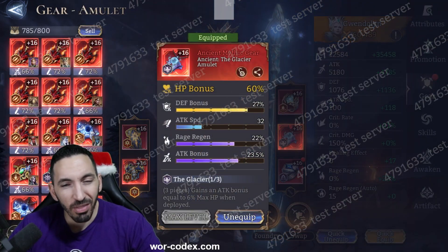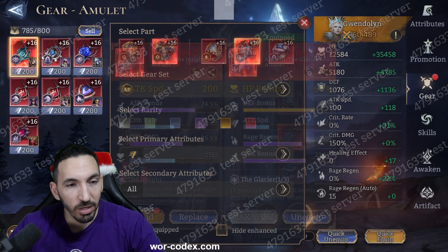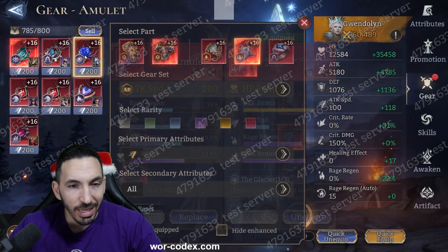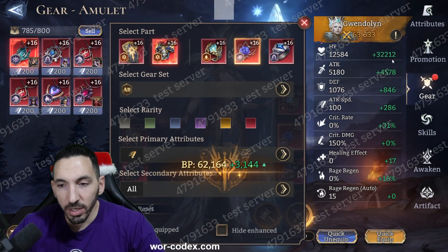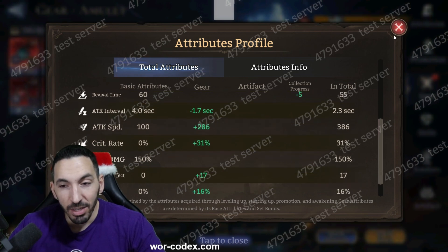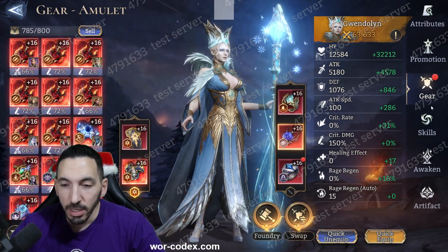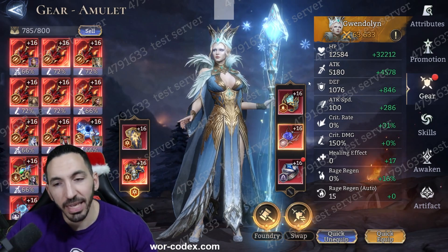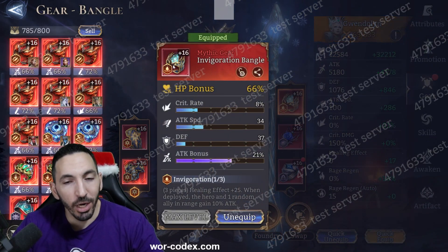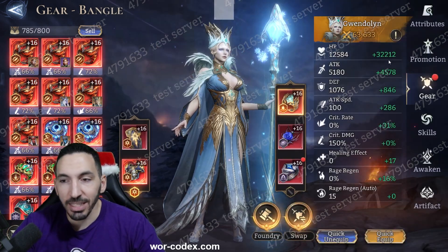Her attack interval is quite long, so I should maybe try attack speed. For the video I'll put an attack speed amulet on her just for testing — that drops health to 47,000 but brings attack speed to 2.3 seconds, a little better. With 400 speed I expected her to be faster. Overall, gearing should be HP-based with attack speed wherever possible. For sets, we typically use Invigoration on supports to give that attack bonus to attackers.